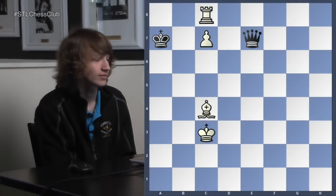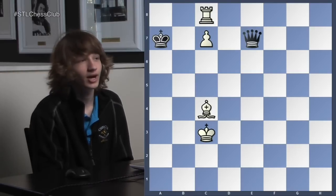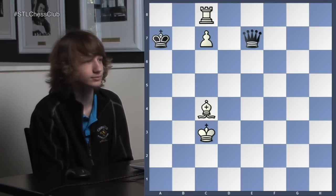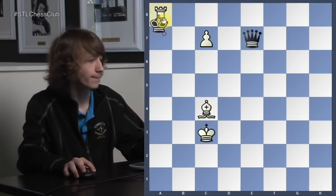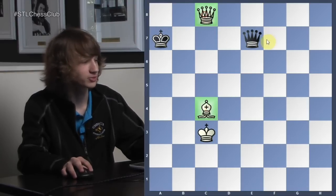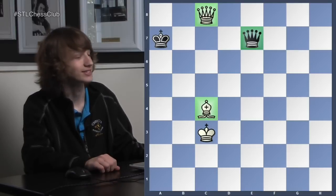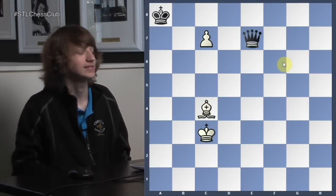We're going to look at another endgame example where we promote to a knight, bishop, or rook for different reasons. Black has plenty of moves but he also has a queen, so we need to find a way to promote this pawn. How could white try to get that pawn promoted? If I take it, promote with check — but the problem is, can you win queen and bishop versus queen? No, I don't think so. It's technically a draw, so we need something better than c8 equals queen.